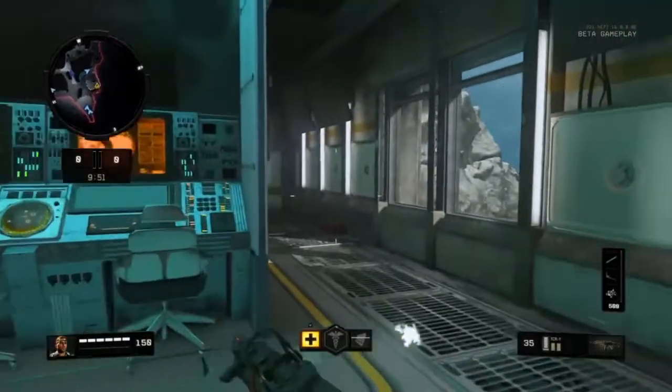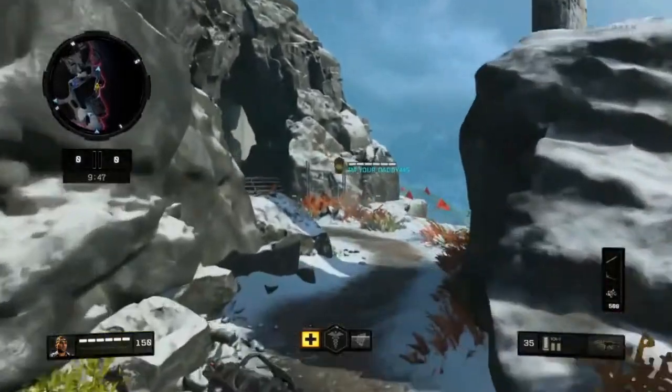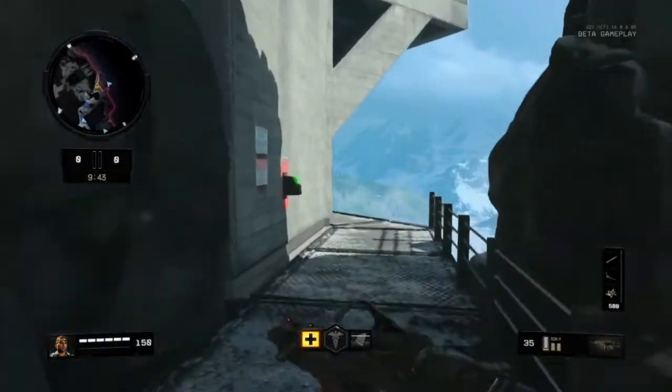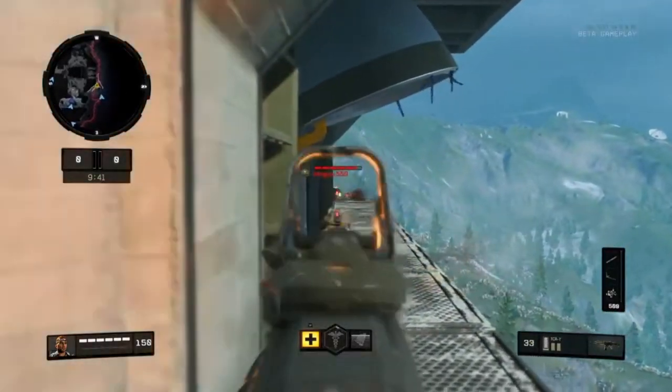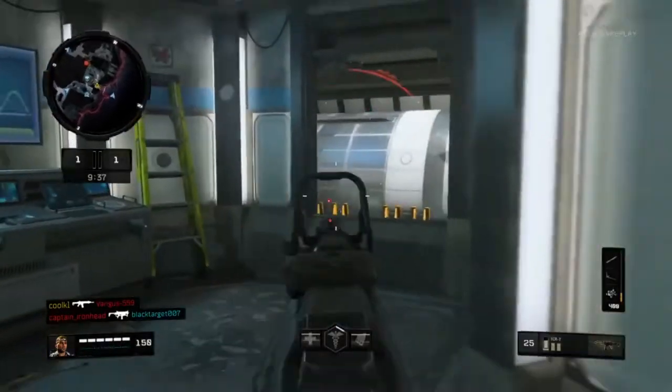What up peeps, KagerDrifty's in the building and I'm here to bring you guys a Black Ops 4 gun video. We're going to be talking about the ICR-7 and in my personal opinion, I believe that the ICR-7 is probably one of the most overpowered weapons in the assault rifle class.